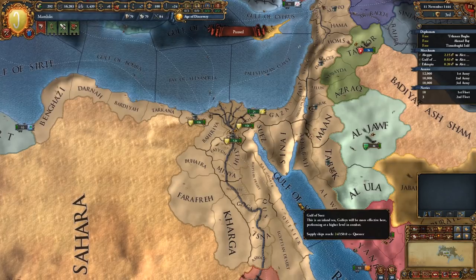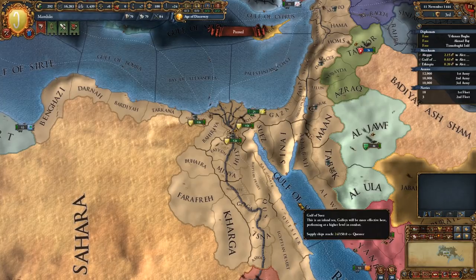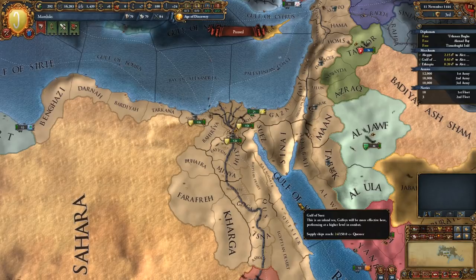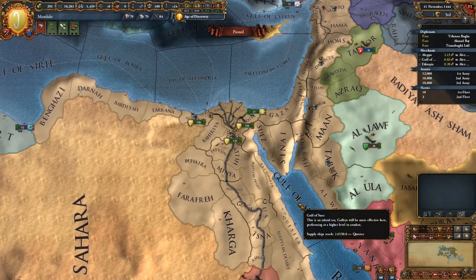Hello there guys, it's me UnstableVoltage and welcome back to a brand new series of Europa Universalis 4. This time around we are playing with the new Cradle of Civilization DLC. I got a key for it yesterday, had a little bit of a look around, hadn't really played using the DLC yet, so we will be discovering a lot of this as we go.